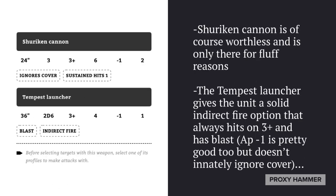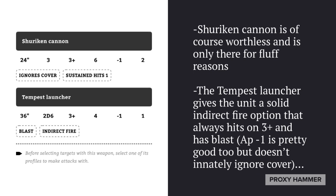The Exarch can also be armed with a Shuriken Cannon, but you're probably never going to want to use this thing — it just sucks. The range really suffers, and so forth. The Tempest Launcher, however, is a pretty decent weapon. It has indirect fire, 36-inch range, 2d6 attacks, blast, Strength 4, AP-1, and it always hits on a 3+.